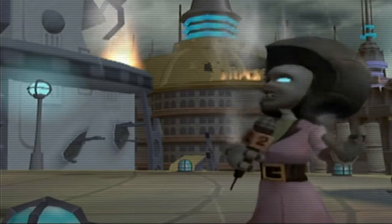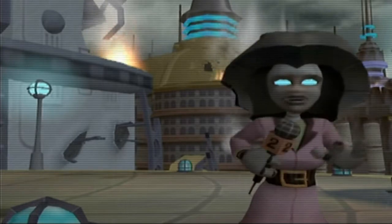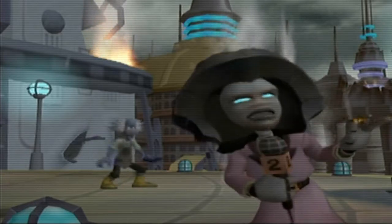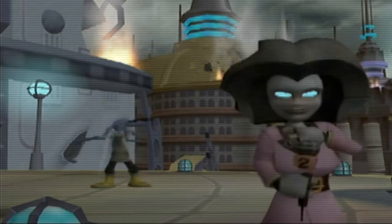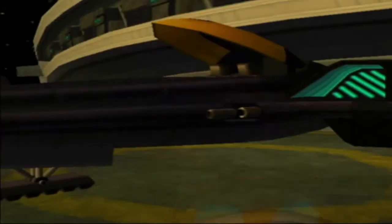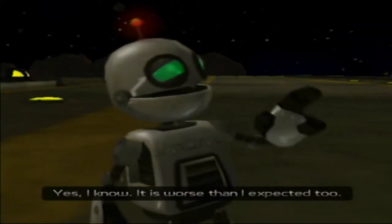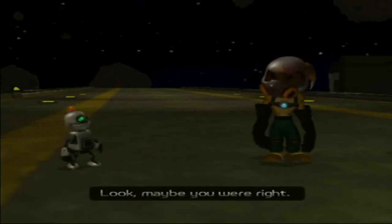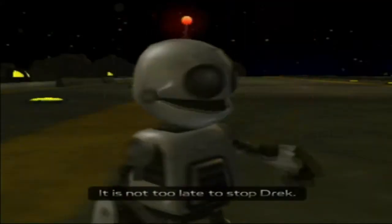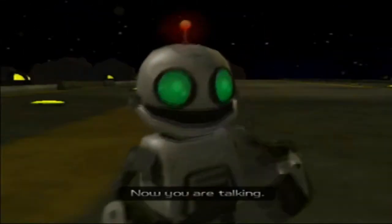This once peaceful planet is being torn apart today in an unprovoked attack. It now seems certain that Supreme Executive Chairman Drek will not be dissuaded in his efforts to destroy the galaxy for his own selfish needs. All hope certainly seems lost. That news voice went really weird. 'I was really selfish focusing on Quark. Let's go get Drek — we've got this new ship.'